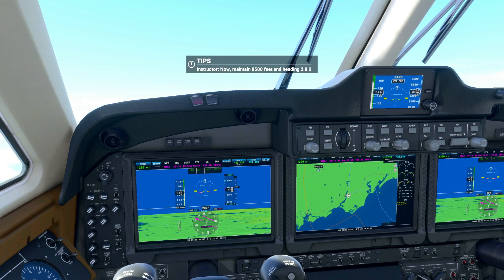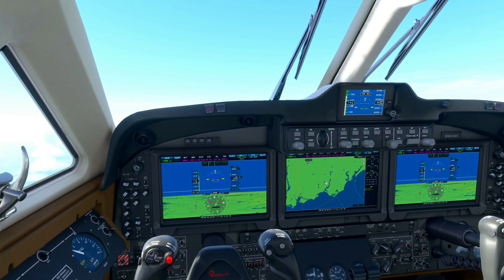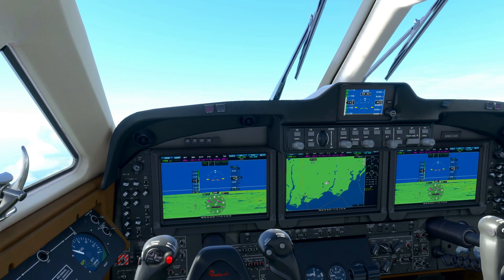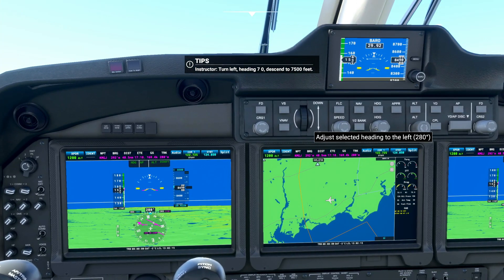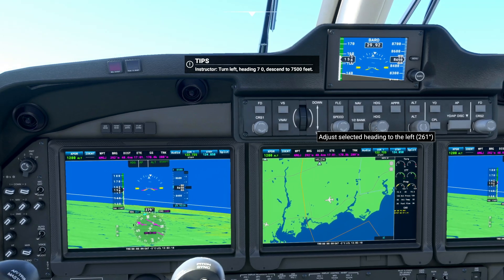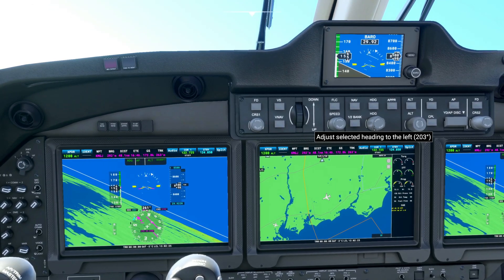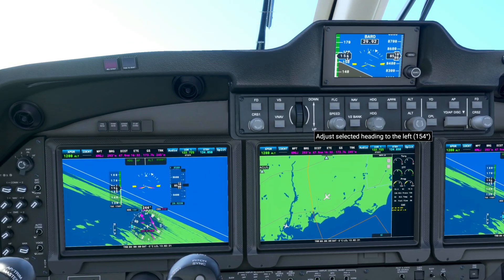The instructor says: maintain 8,500 feet and heading 280. Looking pretty good. Autopilot makes a world of difference once you get used to how it works and are able to set it somewhat efficiently. Once you understand the ins and outs of how it works, it's a lot easier. New instruction: turn left, heading 70, descend to 7,500 feet. Going left to 70. Just because it might be quicker to turn right to reach 70, I'm pretty sure you would fail the checkride if you did that, so make sure you do exactly what the instructor says.